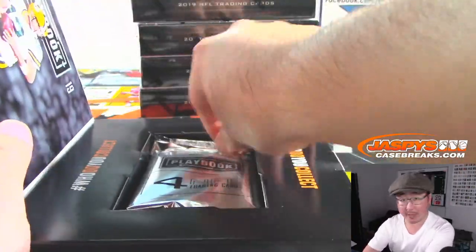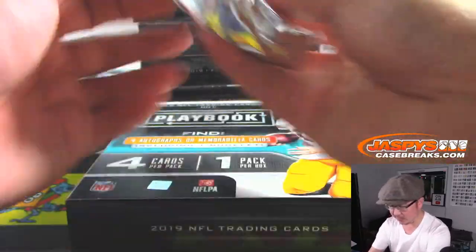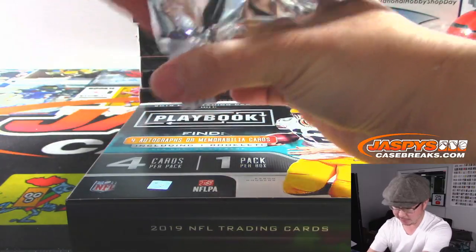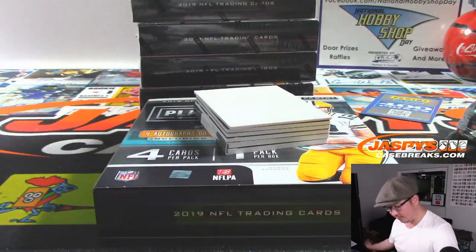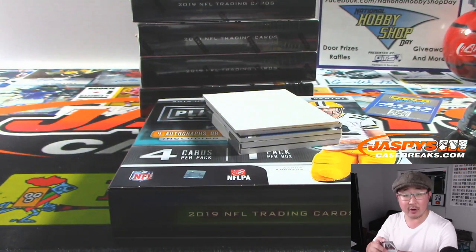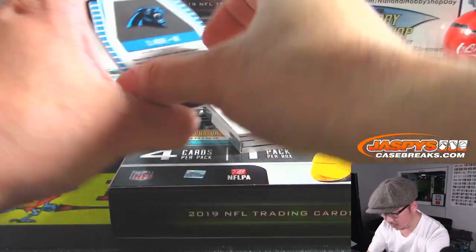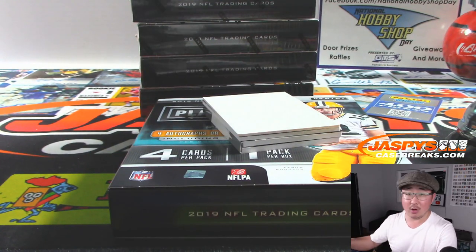All right, next one. Good luck. Plenty of Playbook in the store folks — check it out at JaspiesCaseBreaks.com. We also have Flawless Baseball that we can get into as well. For the future Flawless Baseball break, if you see your team go ahead and grab it — and Playbook too — before they get tossed into a number block. 39 out of 99 Hot Routes: Calvin Ridley, Dirty Birds — Jose. We got DJ Moore, Hot Routes, 49 out of 99 for the Panthers — NMS with Carolina.